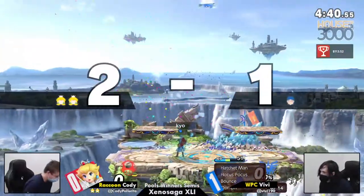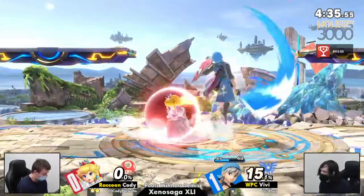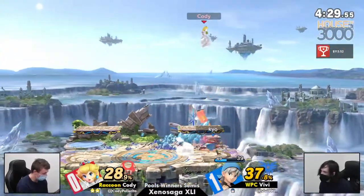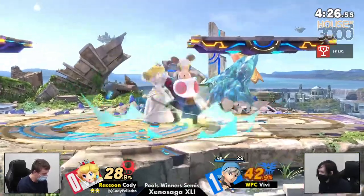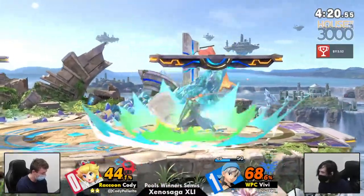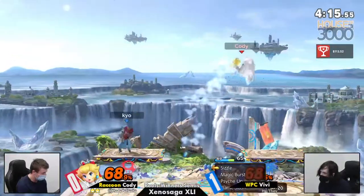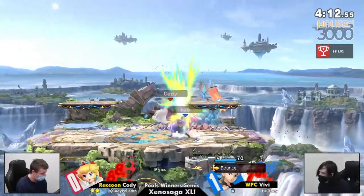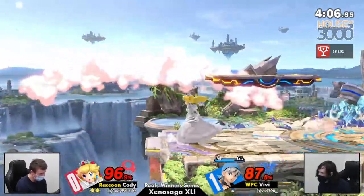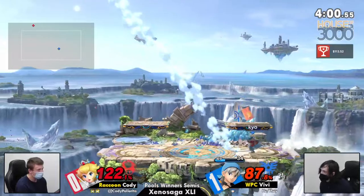Vivi one stock behind. I was going to say a different number, but then he clicked Kaboom. Fresh stock on Cody right now. Vivi has a mountain to climb to get back into it. But Hero can do it — right RNG, it absolutely can happen. Crit F smash right now, you're back in business. Vivi's got to play such an amazing neutral game to make this game two work. Cody is a beast when it comes to his punish game — any single hit in neutral, he's going to take it all the way to the bank.